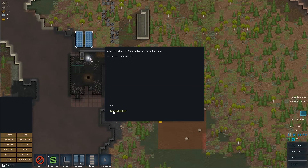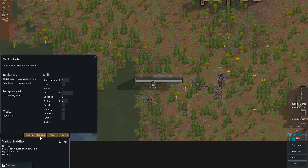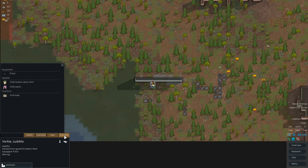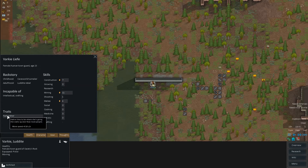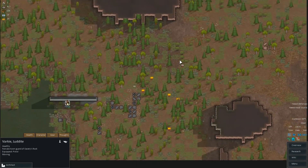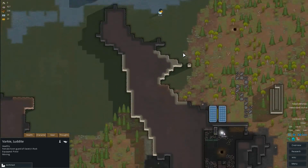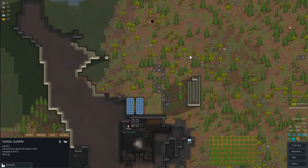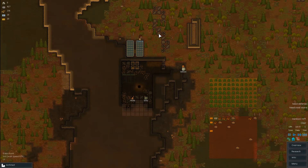Somebody is visiting — jump to location. She is visiting. She has a pistol; she's not here to attack us. She has clothes, which is great. She would be a great colonist. Unfortunately she's from Gaiety's Rock — she's a luddite rebel. So the problem is, if we wanted to coax her into being a fellow colonist of ours, we'd have to capture her, keep her prisoner, and that would not make that community happy with us. So we're going to leave her alone for now. There are ways to get more colonists, but we're gonna leave her alone.